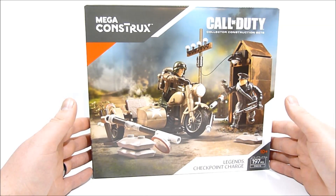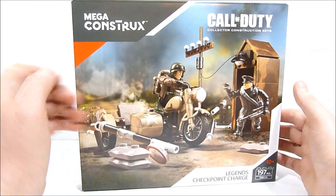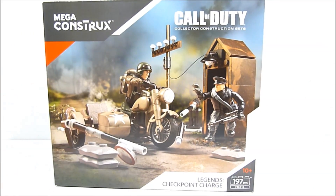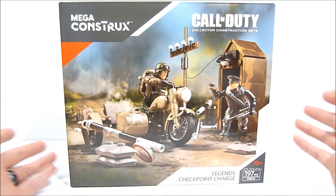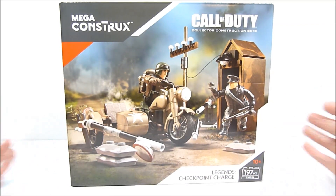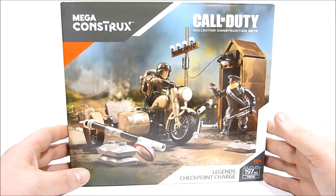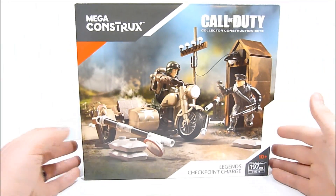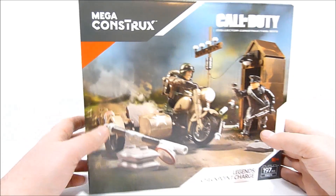We also get the checkpoint bar arm, a nice motorcycle with sidecar, which is pretty cool. We've got a World War II soldier and what is called an axis soldier on the Mega Constructs website. Neither of these characters were given a name on the website, so I apologize if this is a named character — I did the research and couldn't find anything. It looks a little bit like Captain Steve Rogers, like maybe this backpack holds a shield.